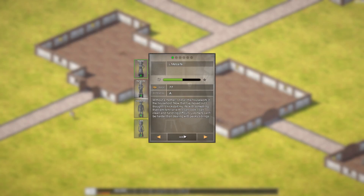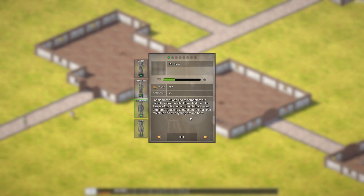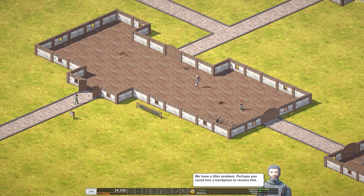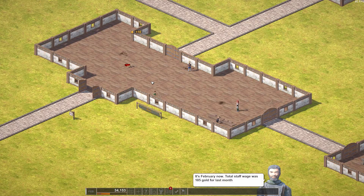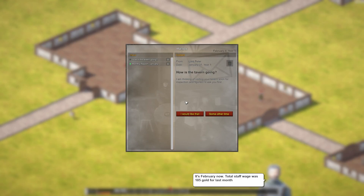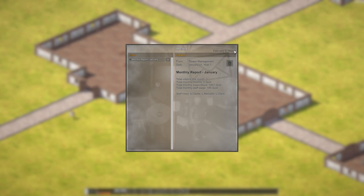Let's quickly grab a maiden — an A for 77, yes please. And let us grab a handyman — a C-plus for only 16 gold. Yes indeed, there we go. I've hired a handyman.